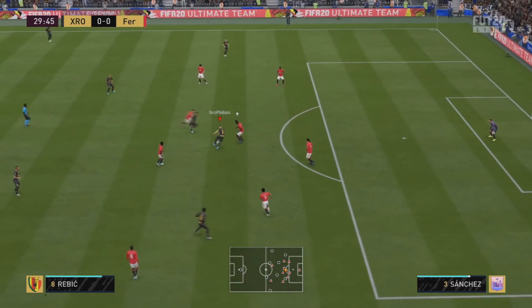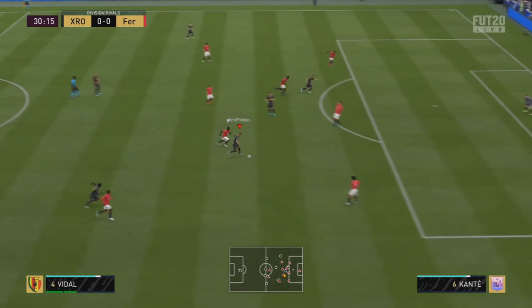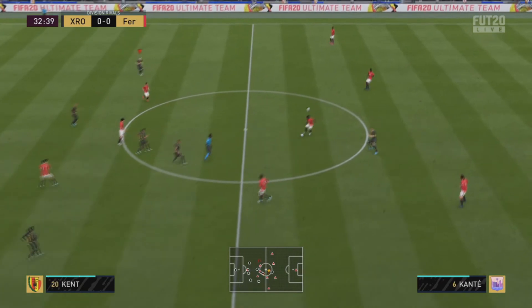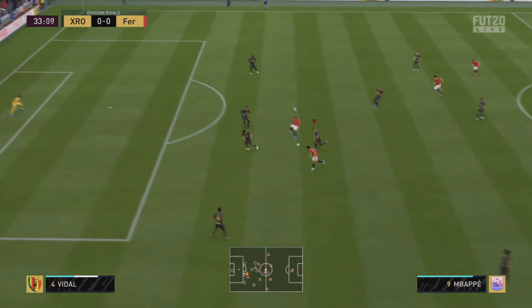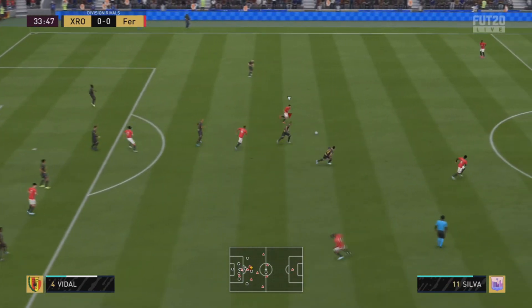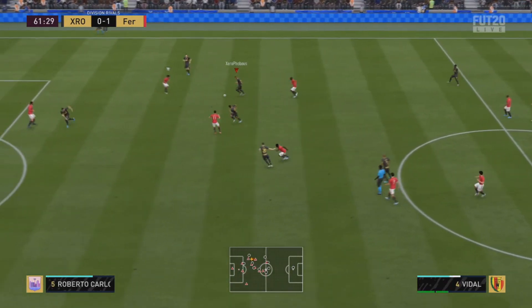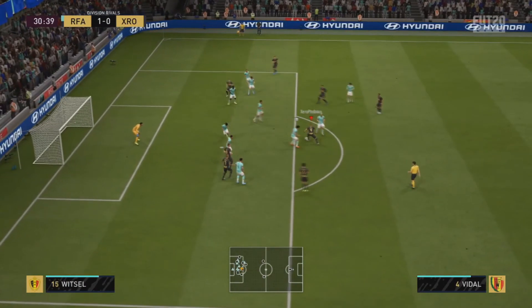Getting into the clips — Vidal is decent. For 70k, this guy wins the ball back constantly. He wins the ball back so much and he is way better than his 84 card. It's hard to explain this card — there isn't one standout feature. He's just a very good all-rounder, and his best feature is that he consistently keeps winning the ball back.